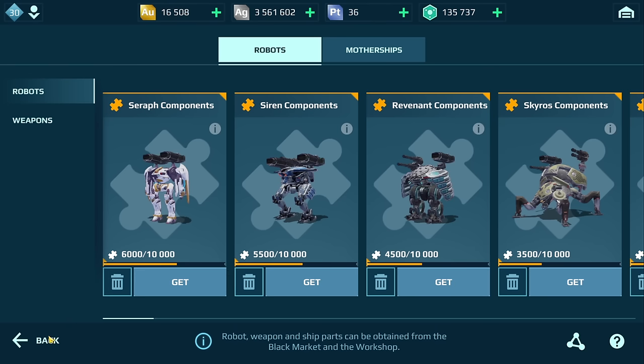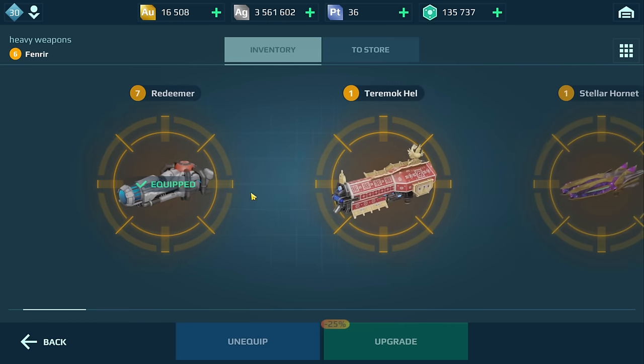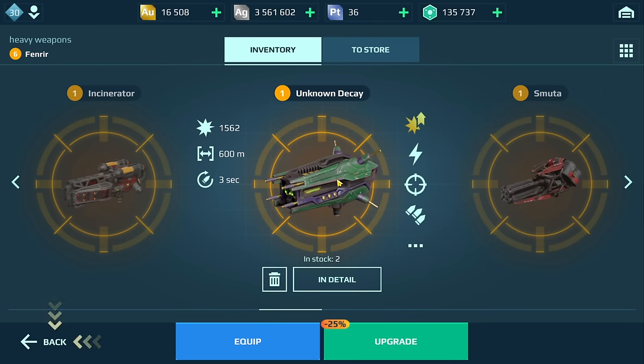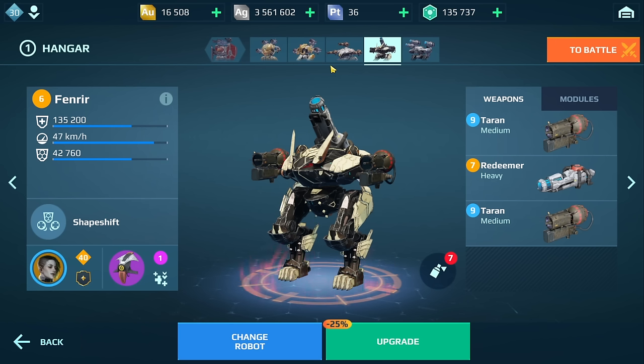I want that Decay weapon. I've been leveling up Redeemers right now but I think I might have another one. We have a couple of Hammers and a Cruel Bane. Oh, we do have two Unknown Decays. If I had a third one, putting it on the Erebus might be a good choice to give some range to this hangar. I'm going to level the Redeemer to level nine and then work on the Decay so I have at least some range in this hangar.